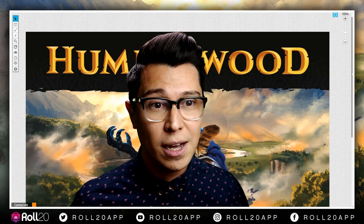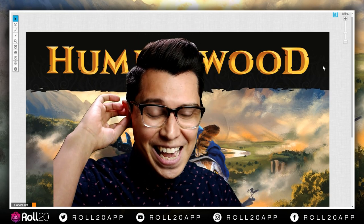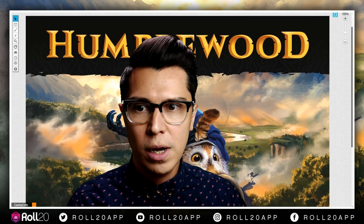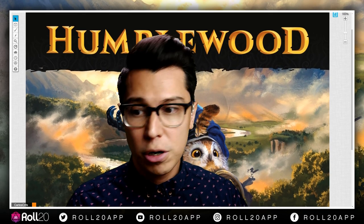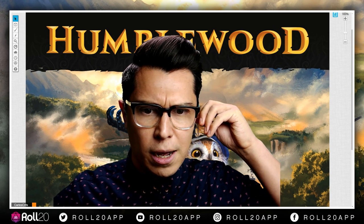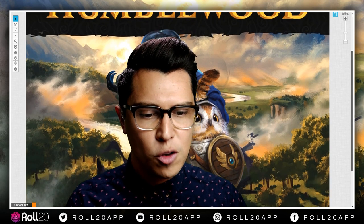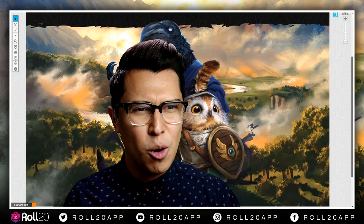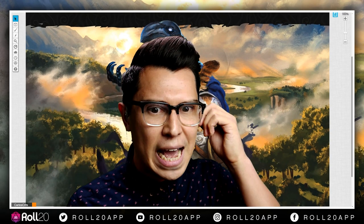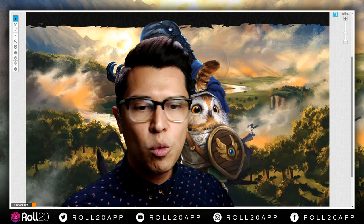Cool, we're safe guys — they're gone. We can start talking about Humblewood right now. I remember hearing about Humblewood a while ago when it was on Kickstarter. I think Serena actually backed it. It looks adorable — the artwork looks amazing. And I'm so surprised; when it came out, no one has done this before at this level. Let's talk about Humblewood on Roll20.